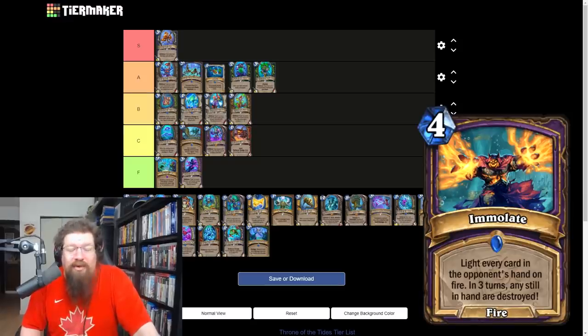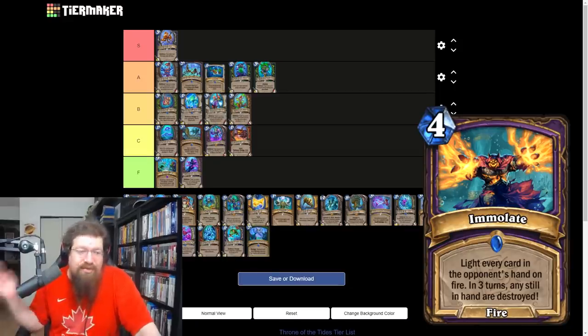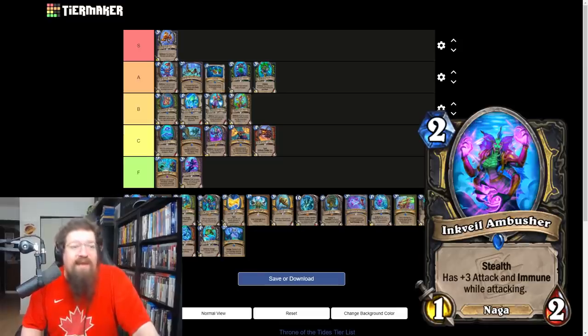Immolate is a four mana warlock spell and I am praying this card sucks, because it is the worst style of design. It sets every card in your opponent's hand on fire — in three turns any cards still in hand are destroyed. It's the ultimate anti-combo, anti-control card, but absolutely terrible against everything else. Super polarizing and disgusting. Giving it a C because it does have that tech value against slow decks, but against any fast or tempo deck you just die. The polarization this card creates is not healthy for the game.